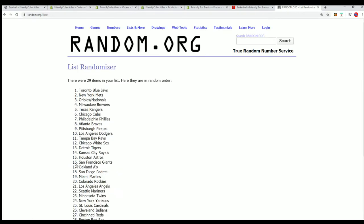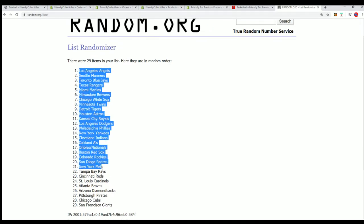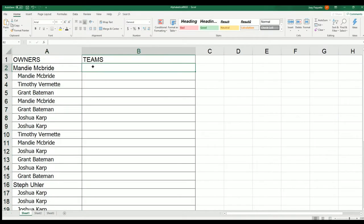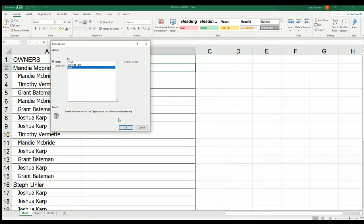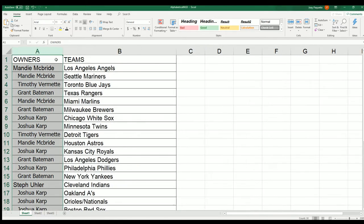Good luck, everyone. Let's see what happens next. What's it going to be coming out in Elite Extra Edition? Lucky number seven. I can see your team in the break — good luck with the White Sox. White Sox are pretty good. There's all kinds of good teams in here.